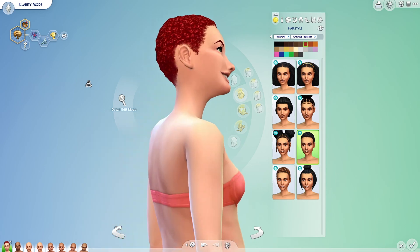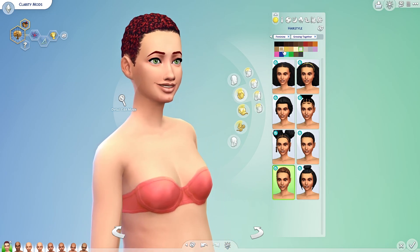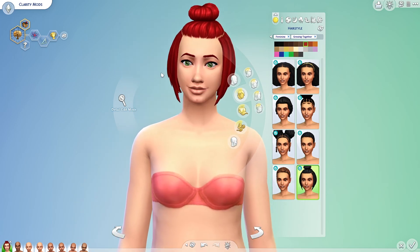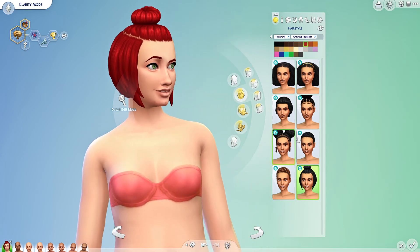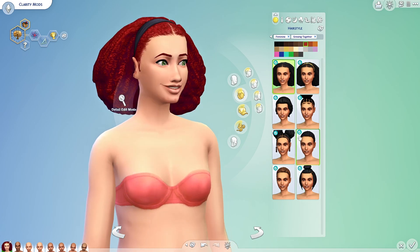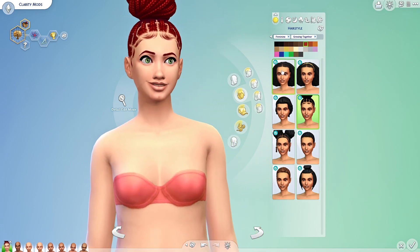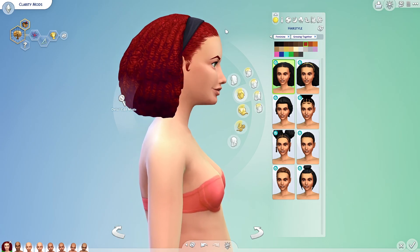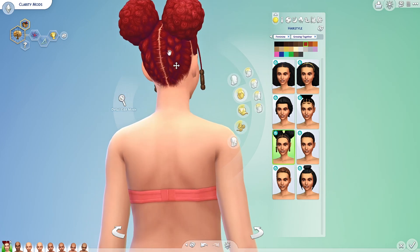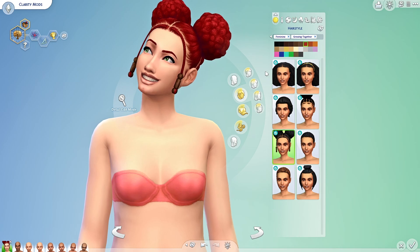We have short curls — very nice — then these ones with different color roots where the top is whatever color you pick and the roots are black. Then another cute little bun. This pack has a lot of afro-textured hair which makes me happy, but again it is EA putting culture behind a paywall, which sucks. These are pretty classic black hairstyles — this bun I know like four people wearing right now. My hair actually looks pretty similar to one of these when I wear it down. You can't simulate yourself in a life simulation game without paying an extra $40, and I don't like that.